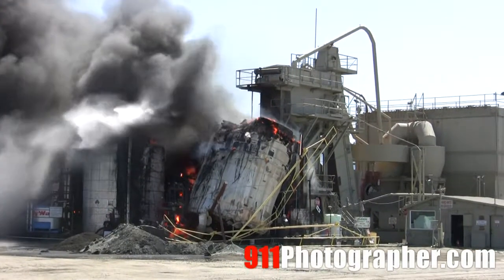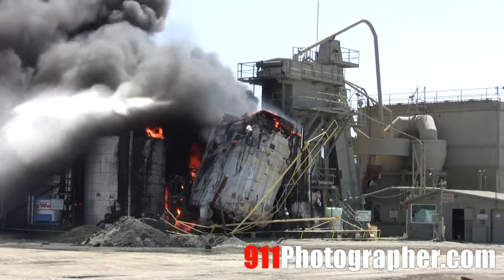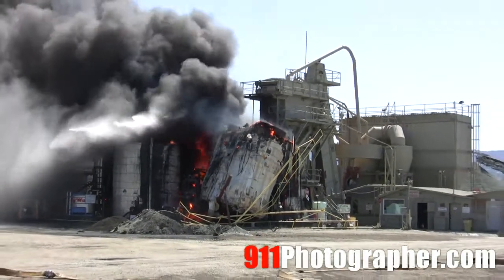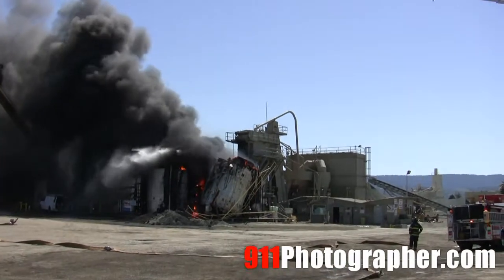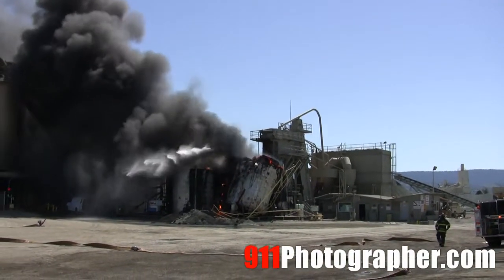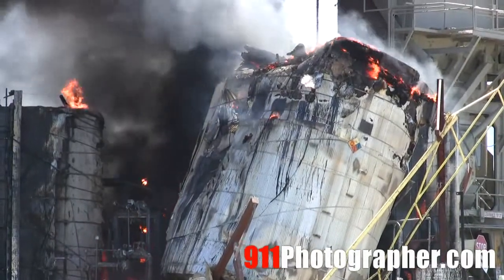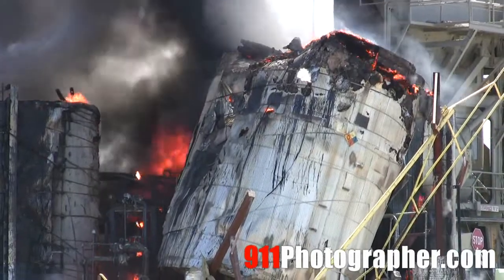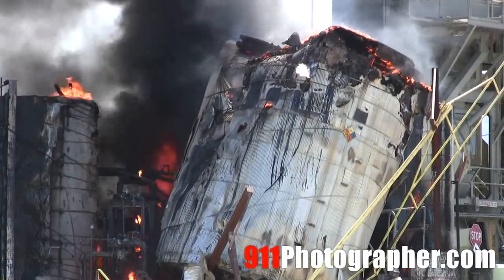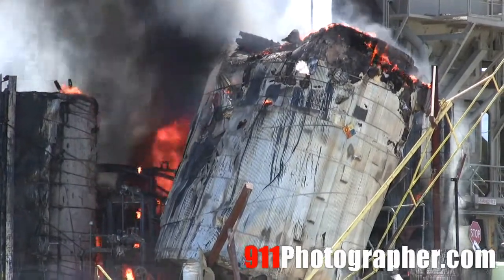Command Cora Station 11. Command the load. Let's go ahead and get engine 13 to bring Hazmat 13 out here. Code 2, come south on Blomquist from Maple. And we will add the Hazmat.